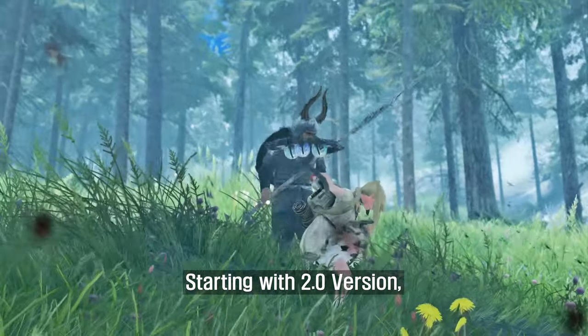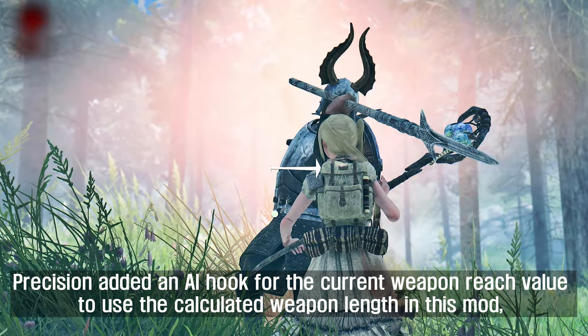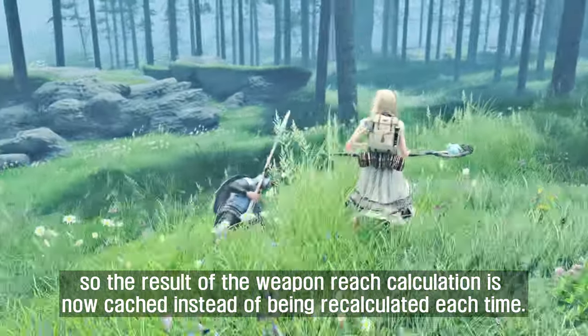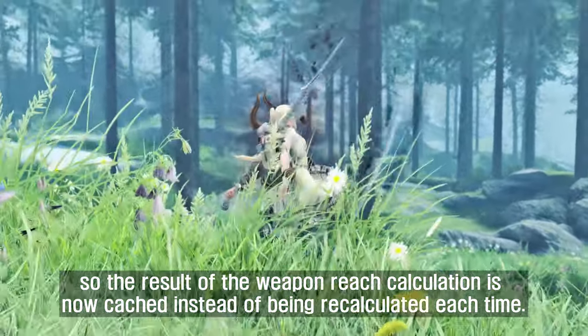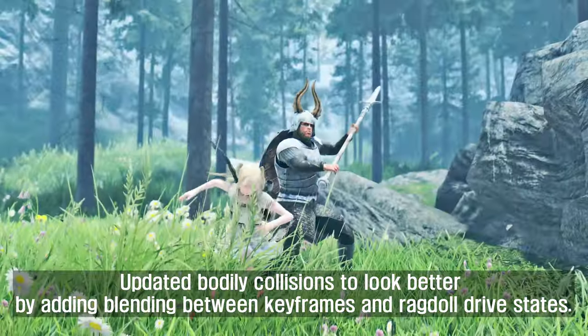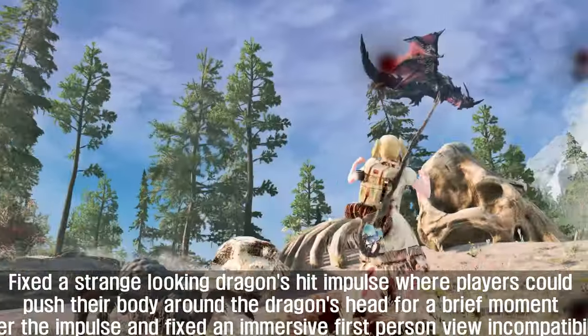Starting with 2.0, Precision added an AI hook for the current weapon reach value to use the calculated weapon length in this mod, so the result of the weapon reach calculation is now cached instead of being recalculated each time. They also updated bodily collisions to look better by adding blending between keyframes and ragdoll drive states.